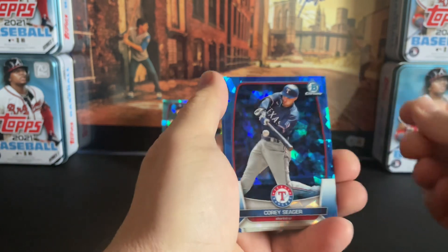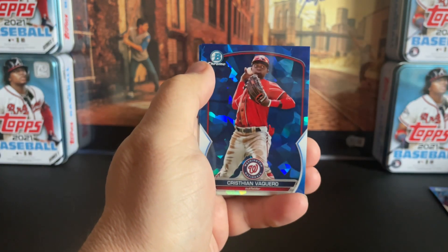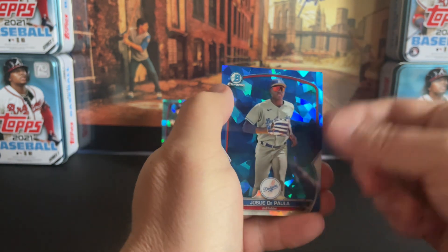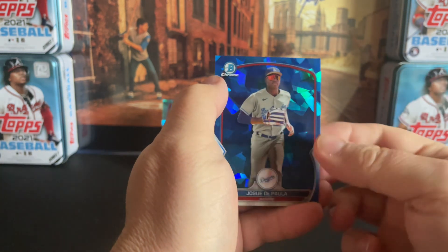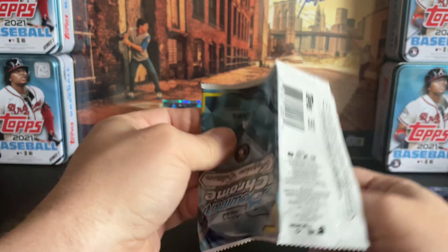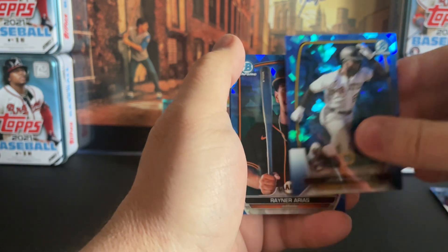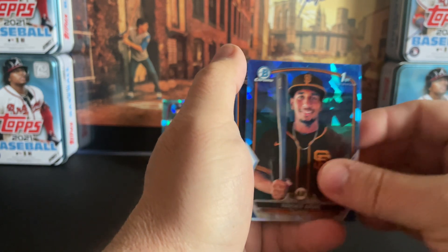We've got two-time World Series MVP Corey Seager, Zach Neto rookie, Christian Vaccaro, and then Jose de Paula. I think Jose de Paula is a variation subject, but that is not it — the variation is him wearing a batting helmet, and he's not in a batting helmet here. So that's just the base card. Next pack: I hit Bray and Rachio a couple of times in these boxes, same with Leover Baguero. There's a Rayner first, and then a Jacob Reimer first.